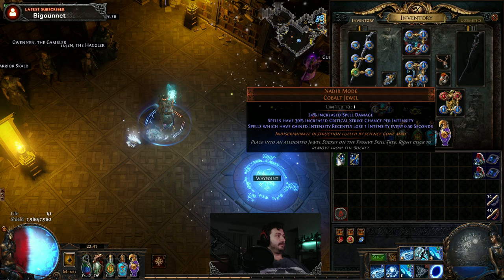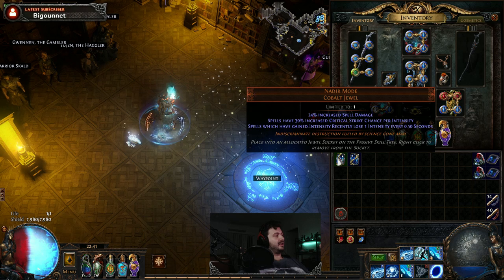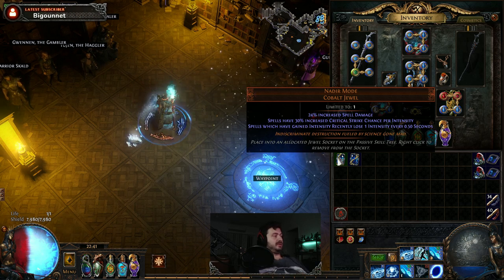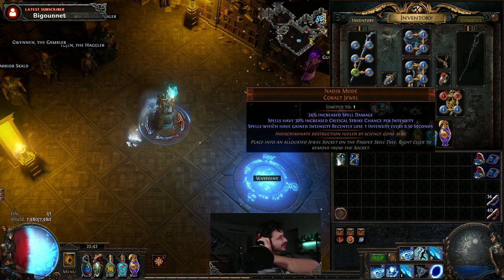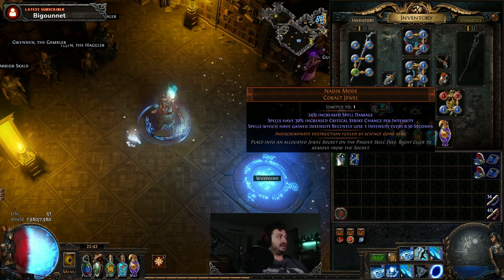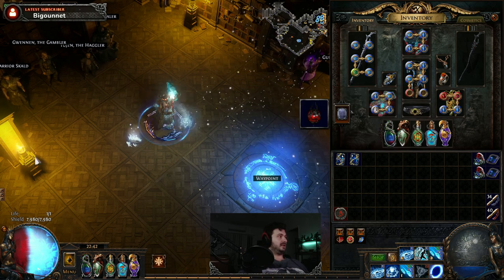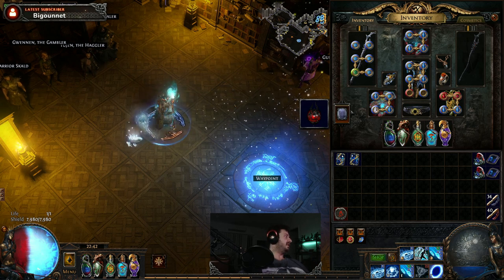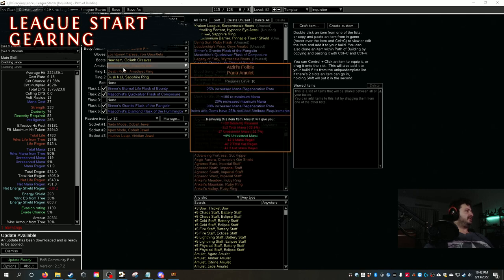With four intensity levels from the mastery node you get 80% increased crit, plus 23-25% increased spell damage — effectively an extra 50% spell damage. The best part is these jewels are worth 3-5 chaos each and you can farm them easily from Heist. You can also bring them into your end game setup and reduce crit elsewhere since these compensate sufficiently to reach 100% crit.